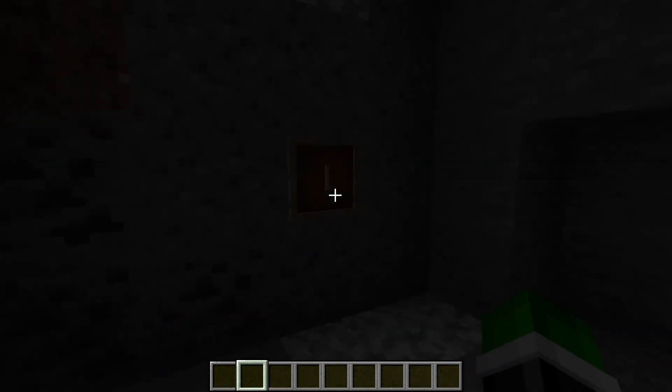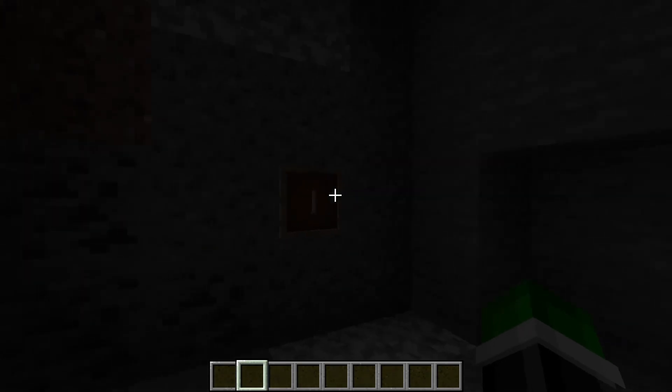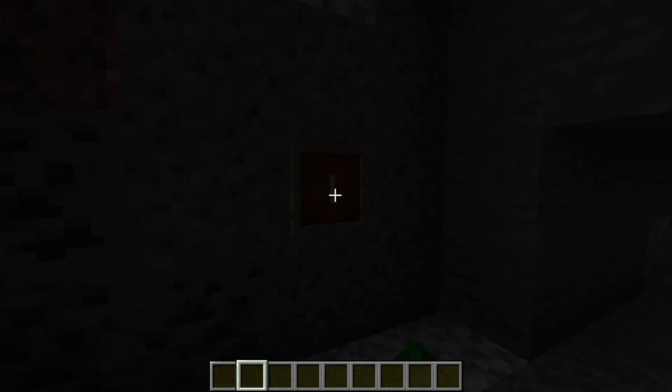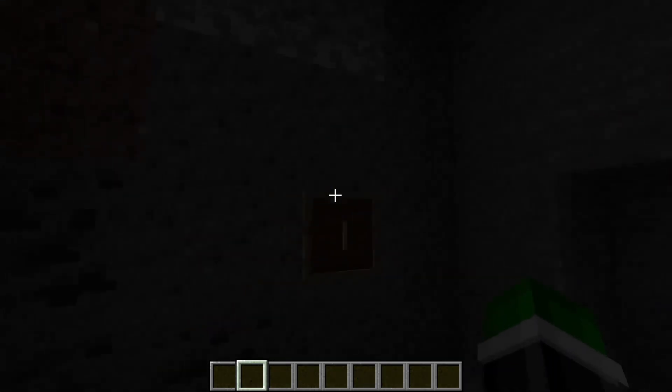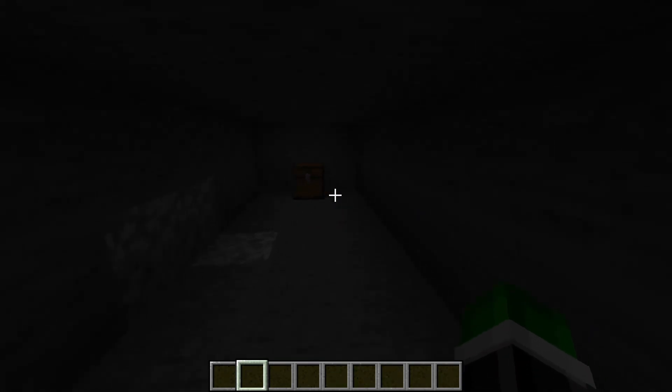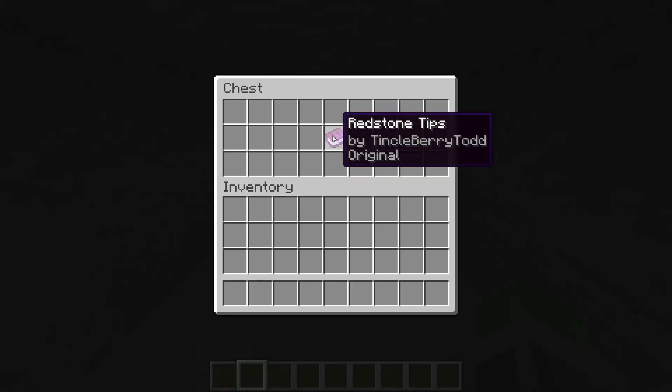So I've finished this room. It's an item frame combination lock. And if you get the right combination, the door opens up to get to the chest. But if you go over, the door closes. So you have to get it exactly on the mark, and then you get the redstone tips.